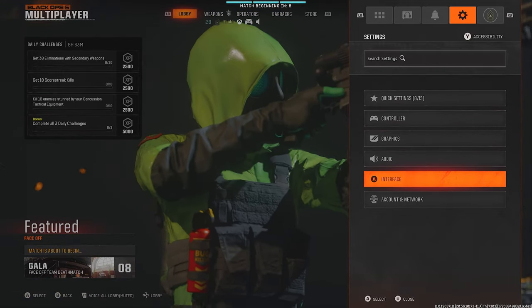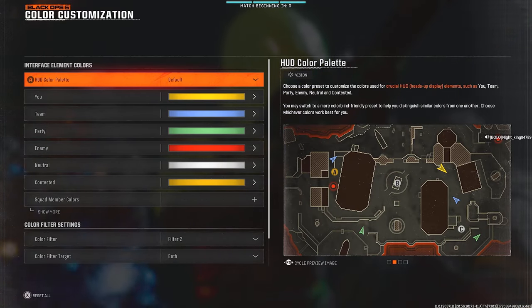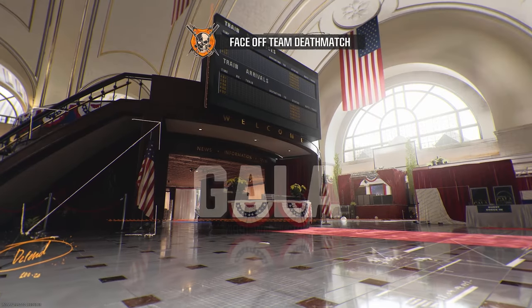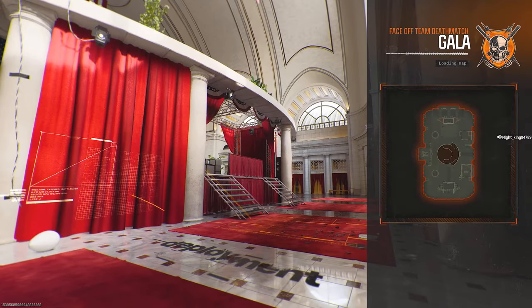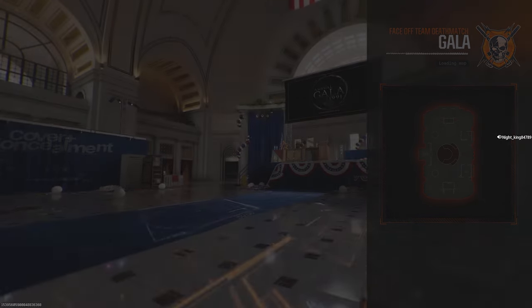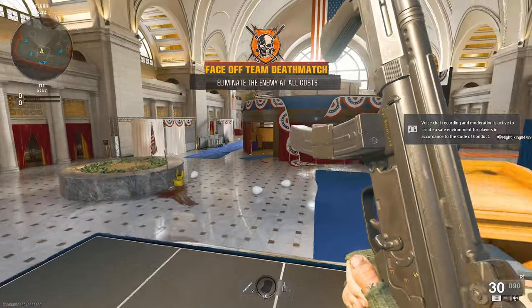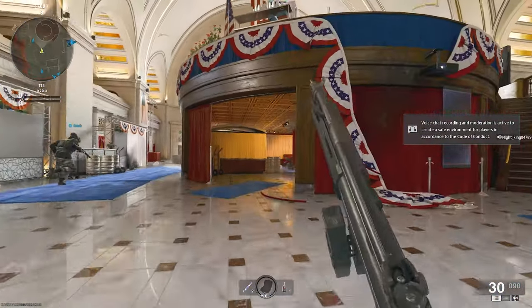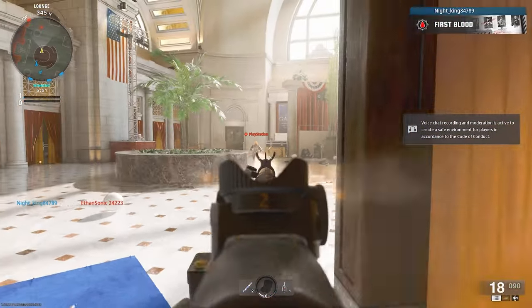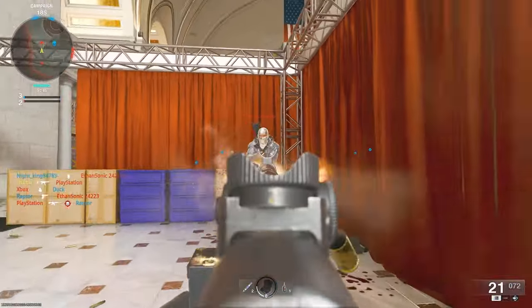I also ended up updating some of my color settings. I'm currently using a filter that boosts saturation, and I've changed around my HUD layout to look more like Black Ops 4 and other games. I want to know what you guys think about this, because I personally like the boosted colors a lot more. It definitely reminds me of BO3 and Cold War. I think the default color palette is just a little too washed out for my liking.